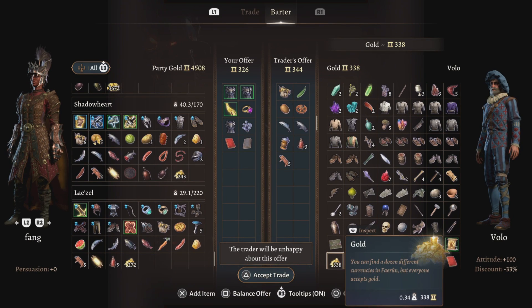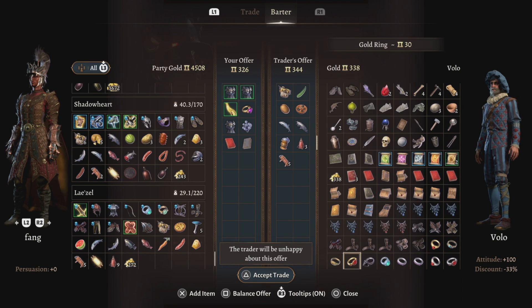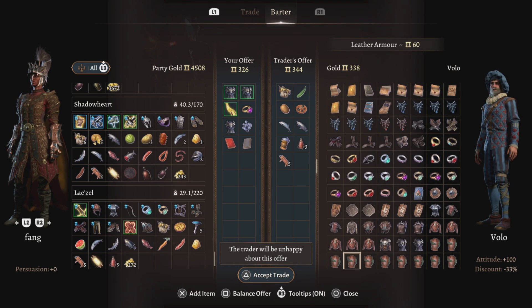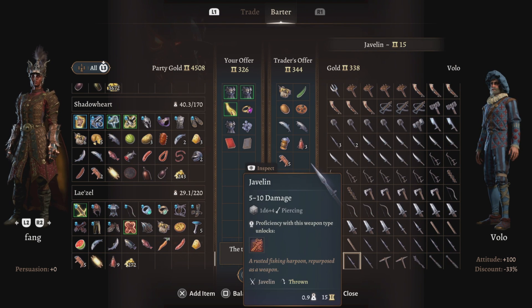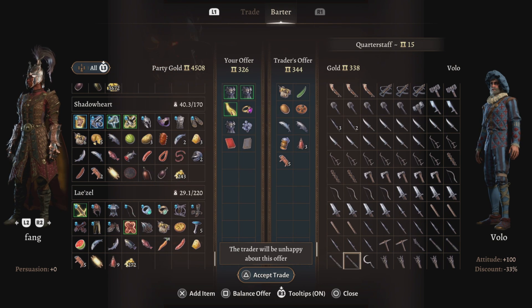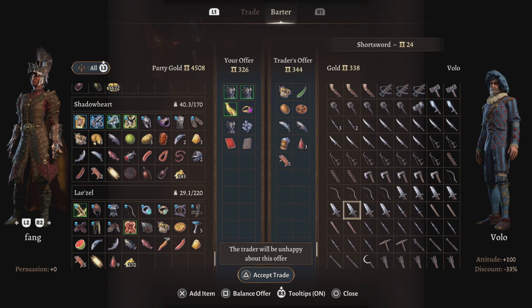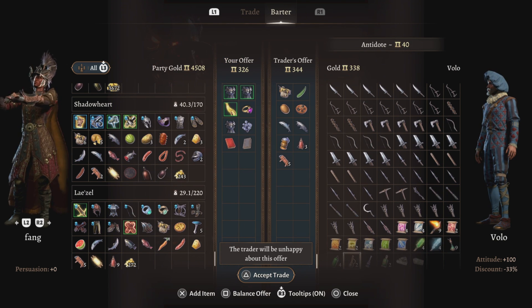He's also got thief tools. Everything you sell him he keeps supply on. So if you have friends that come and play this game you can easily come back in here, look for weapons for them, buy them, drop them on the ground, and they can pick them up and attach to their characters.